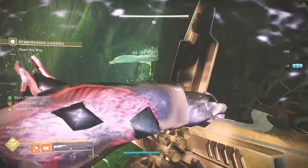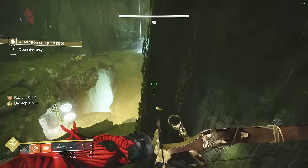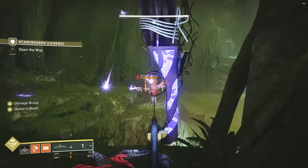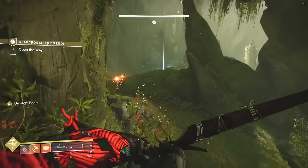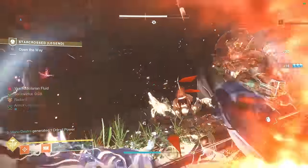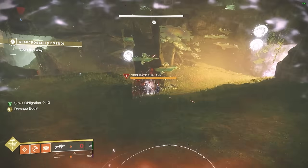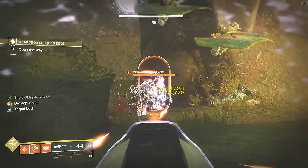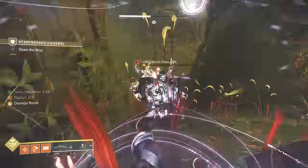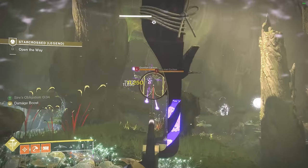Once the first Miniboss is killed, watch out because a bunch of new enemies will spawn — most importantly Vex Cyclops, which shoot Void Energy and can two-shot you. Find where the two Vex Cyclops locations are and knock them out. They spawn randomly, and the boss locations are also random. There will also be some Hobgoblins to deal with. The general process repeats: kill a Miniboss, then find and eliminate the Vex Cyclopses. You can blind the Vex Cyclopses too if that helps.